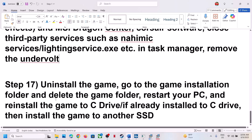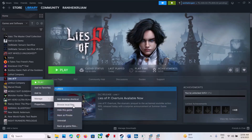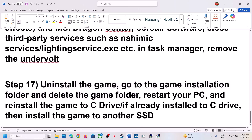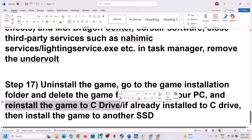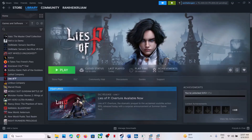The last step is to uninstall and reinstall the game to a different drive. Right-click the game, select Manage, then Uninstall. After uninstalling, go to the game installation folder and delete the leftover game folder. Then reinstall the game to the C drive — if it was on a different drive like D or E, try C drive. If it's already on C drive, try installing to a different SSD. One of the steps in this video should help you run the game successfully. Thank you for watching — please like and subscribe.